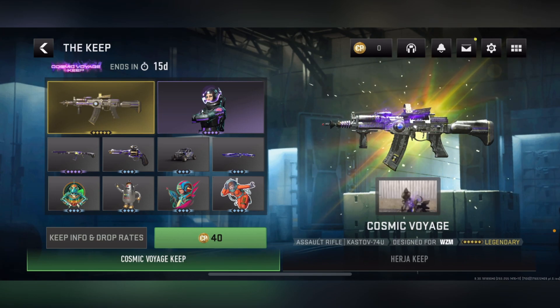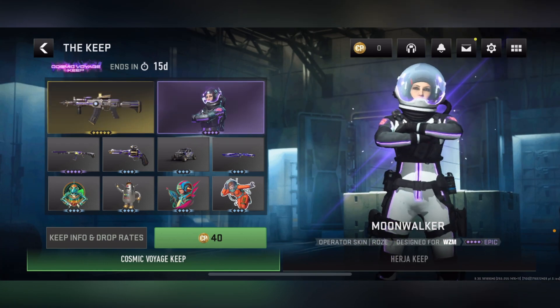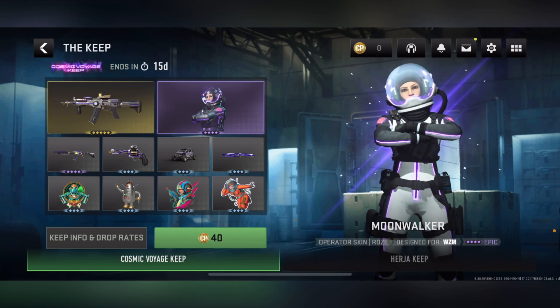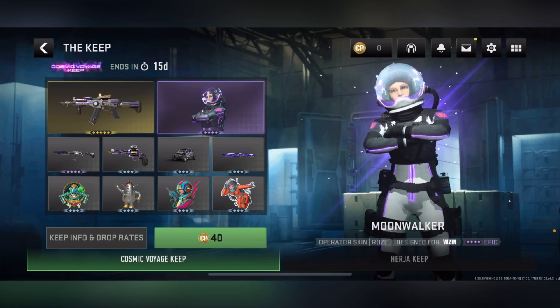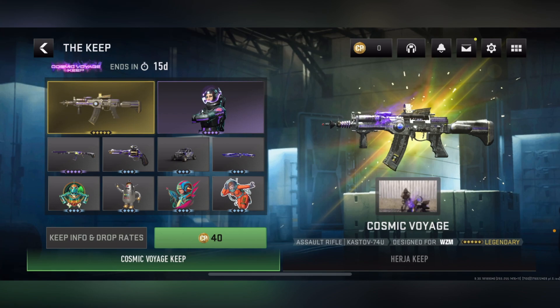That's pretty much the full breakdown of the new Cosmic Voyage Keep for Warzone Mobile. The top two rewards — the Cosmic Voyage blueprint and the Moonwalker operator skin — look phenomenal. The other rewards are okay; the previous keep had better extra rewards, but the top two in every keep are always the best. The keep ends in 15 days — one extra day compared to the usual 14.